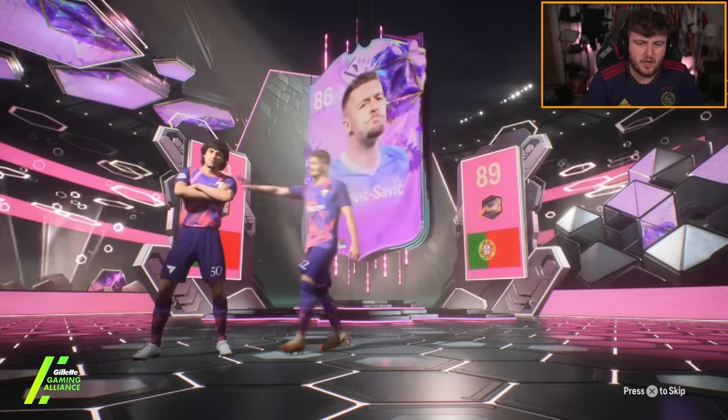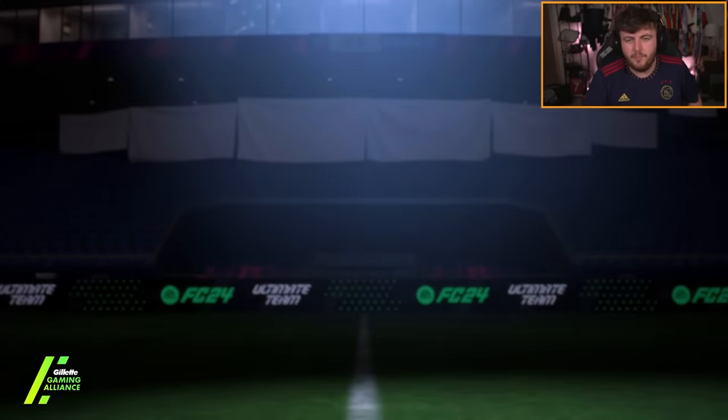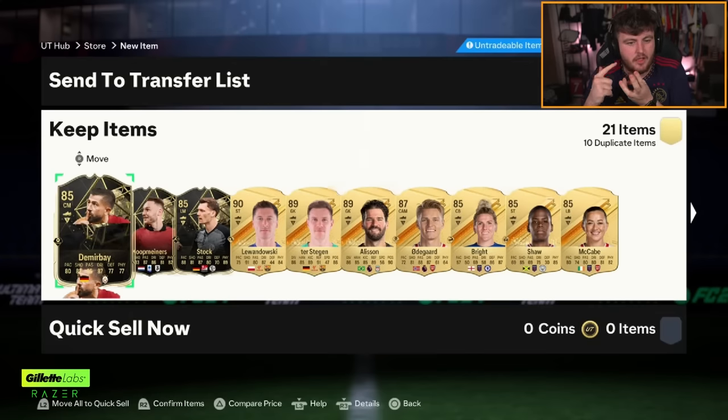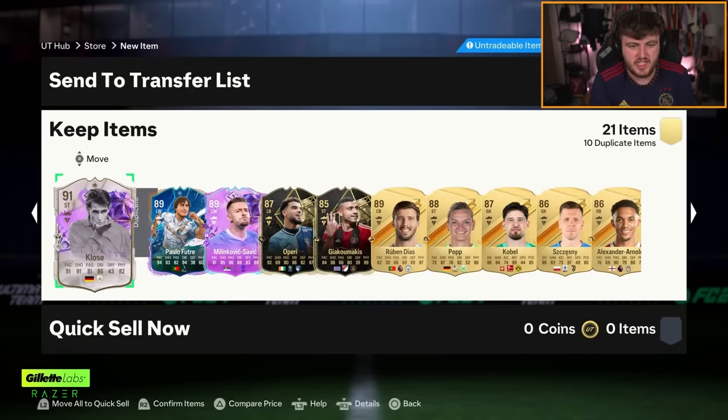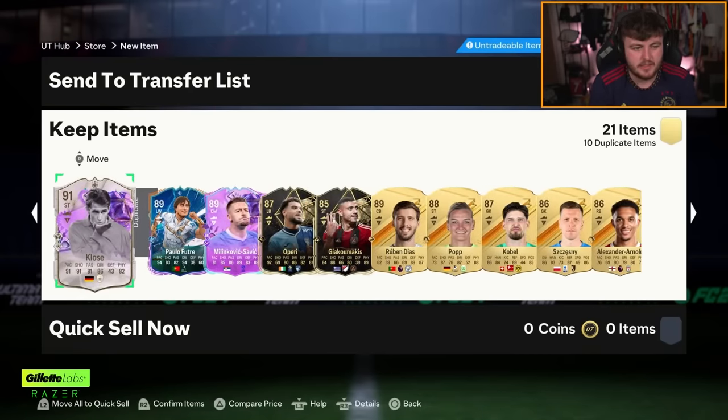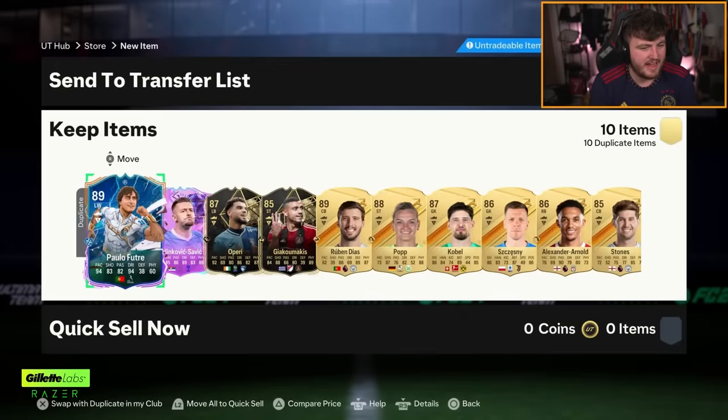Is that Milinkovic-Savic? Oh my God. Promos this year — before we get into whoever the icon is — packweight is utterly impossible, or utterly impossible for 90%. But they give us like five cards: Milinkovic-Savic, Lavelle, Goossens, and a couple others that you can pack so frequently you want to vomit. Miroslav Klauser is our icon. That is terrible. That was not worth it. That is unfortunate. Yikes.